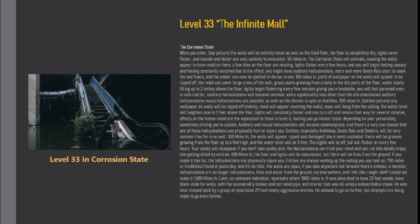Two hundred miles in, any wallpaper on the walls will be ripped off entirely, mold will appear covering the walls, moss will hang from the ceiling, the water level will heighten to two feet above the floor, and lights will constantly flicker and can turn off and remain that way for several minutes. Effects on the human mind are the equivalent to those in level six, making you go insane faster, and depending on your personality, sometimes driving you to suicide. Auditory and visual hallucinations will become commonplace, and there's a very low chance that one of these hallucinations can physically hurt or injure you. Entities, especially Antarcticas, death rats, and smilers, will be very common this far in as well.